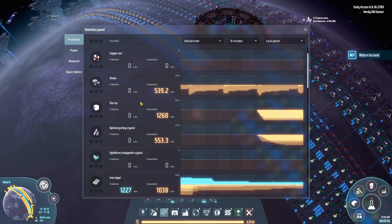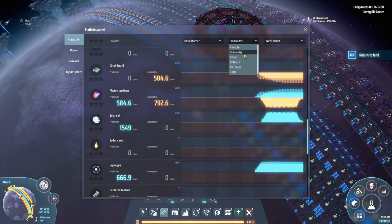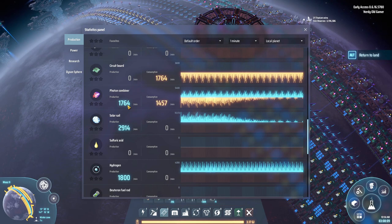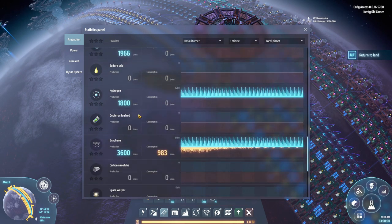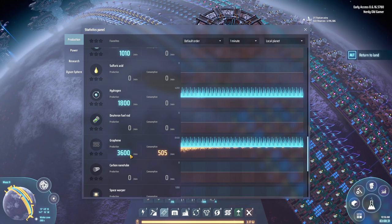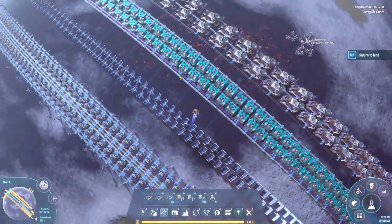Let's take a look at our production on the local planet. Photon combiners over one minute: 1,760 — it should be 1,800 and it's going up, so let's call that 1,800. Graphene: we're producing 3,600. So we need to double our graphene production and quadruple our photon combiner production — which we will do.